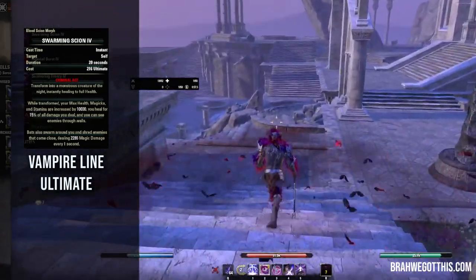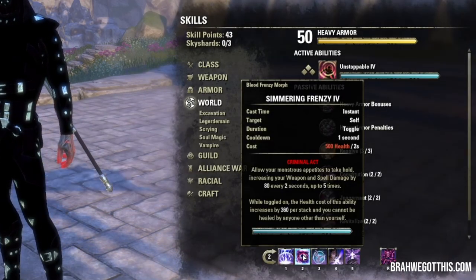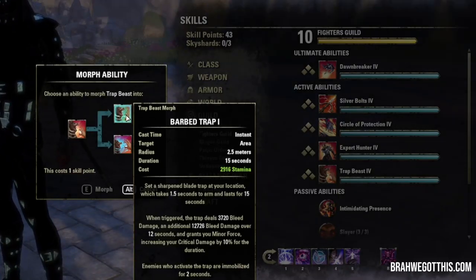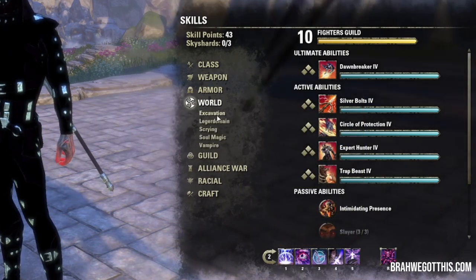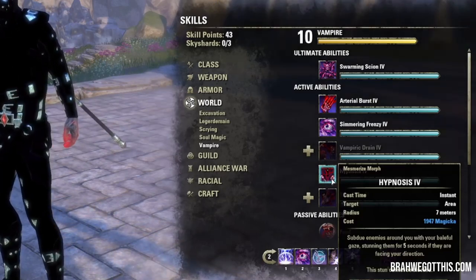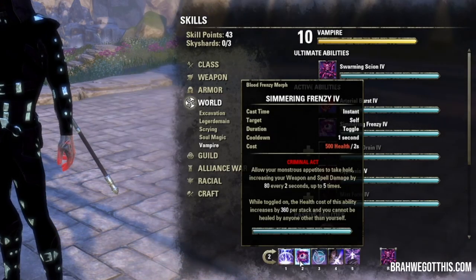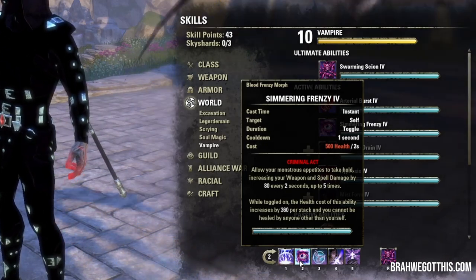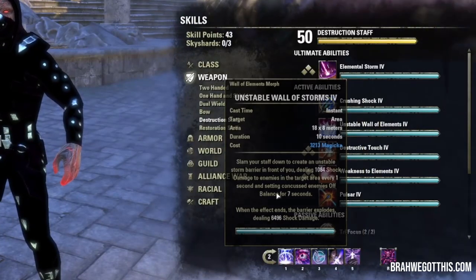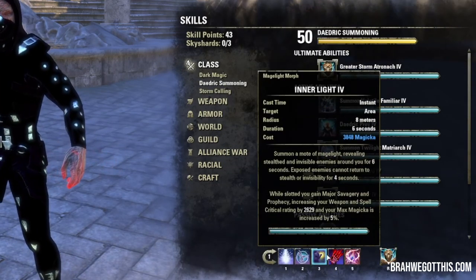Swarming Scion is basically if you're in trouble, pop this and it will make you unkillable. If you're playing in a group and need to take Simmering Frenzy off, you can switch it with Barb Trap, which gives Minor Force increasing your critical damage. You can also switch it with another vampire skill like Hypnosis, a stun. In a group you will need to switch out Simmering Frenzy unless you just don't want your healer to heal you. If you want more damage you can run the Volatile Familiar instead of Twilight Matriarch. It's very customizable — you can really play around with this bar to whatever your liking is.